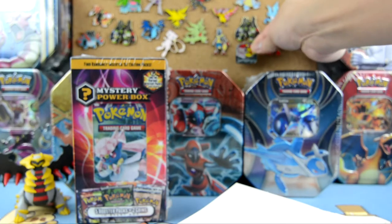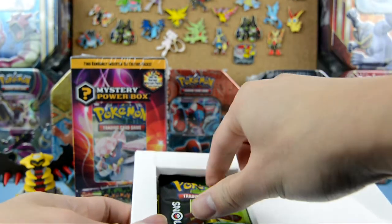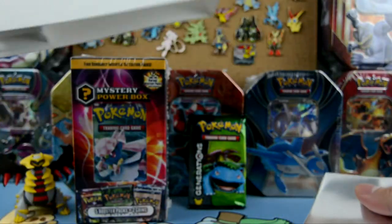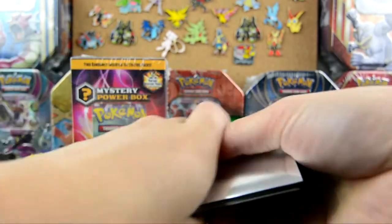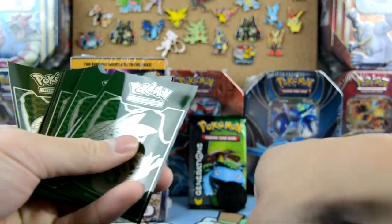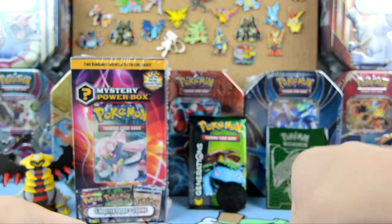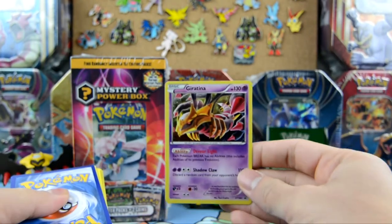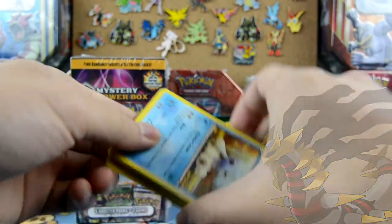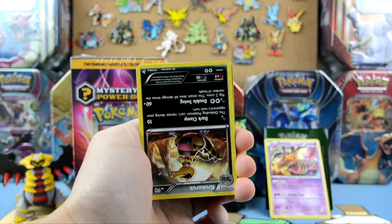We get the Generations pack, and we get a coin — a Fennekin coin. And we got some Rayquaza sleeves, pretty cool. Oh, is that a holo Giratina?